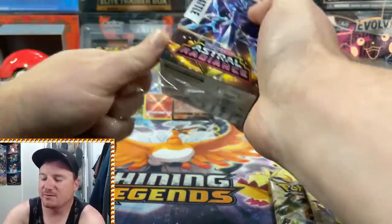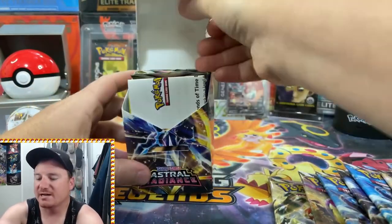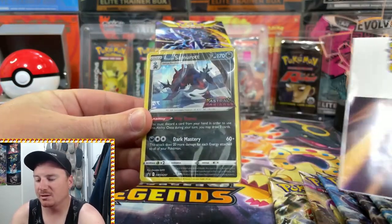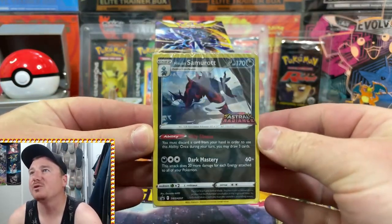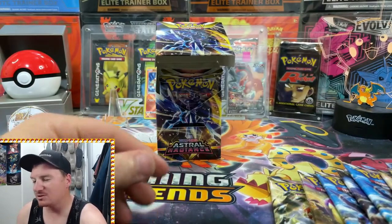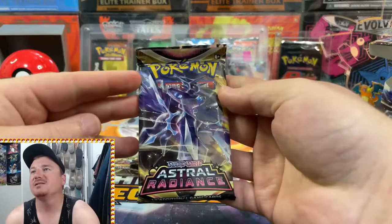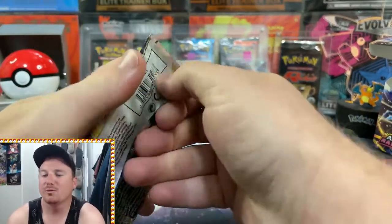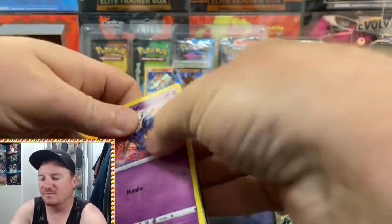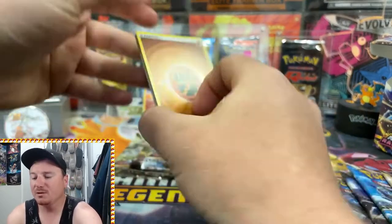Are you guys excited for Astral Radiance? How hard are you guys going into the set and how much do you plan to collect? Let's take a look at what our second promo is here. The Hisuian Samurott — I think that is probably one of the best promos you can get out of the Build and Battles, so I will definitely take that. Here are our four packs, let's see if we can get some more Radiant Collection hits or maybe some Trainer Gallery hits.